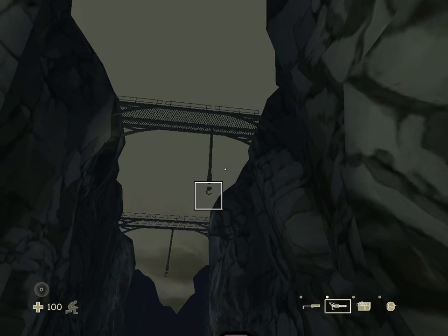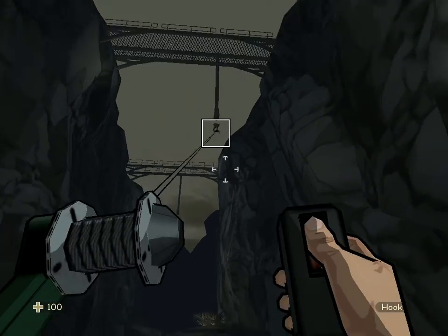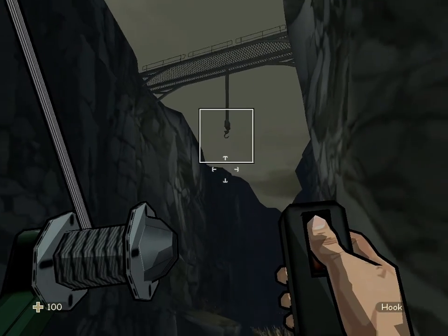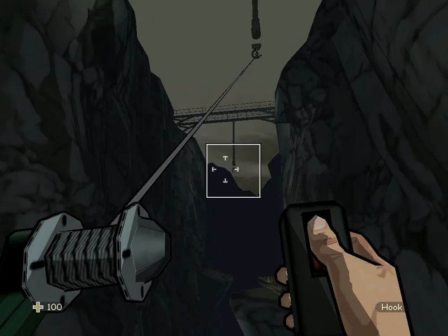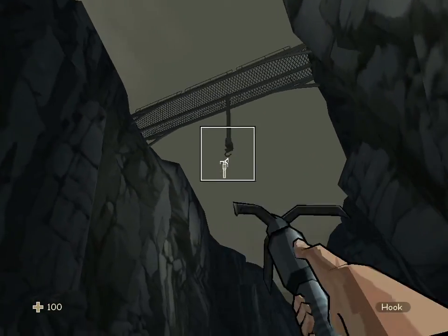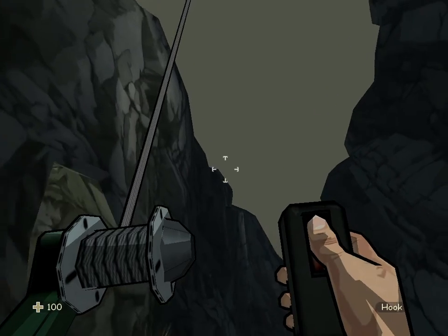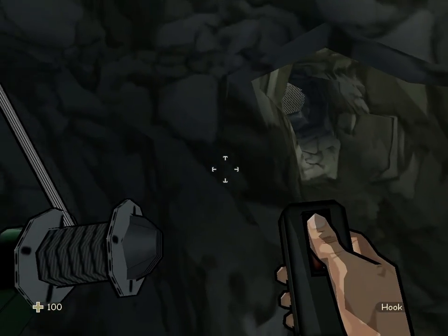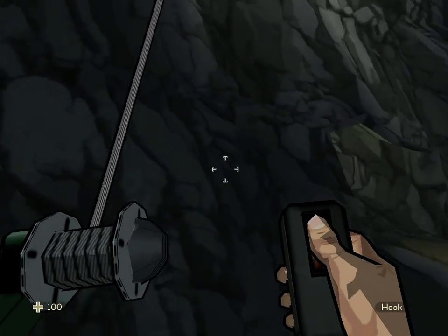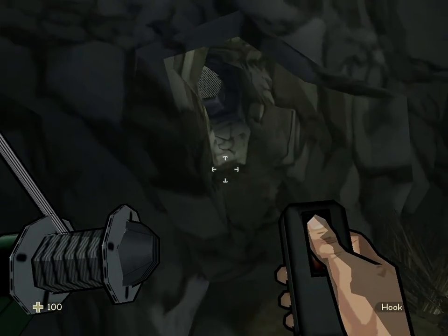Grab out your grappling hook — not the bug that you'll be using later on, the grappling hook. Just swing from hook to hook and then land safely. It might be tricky to do this, but anyone who's played Metroid Prime or pretty much any game that has a grappling hook — there aren't many — just swing from hook to hook and then look for a safe patch of land.